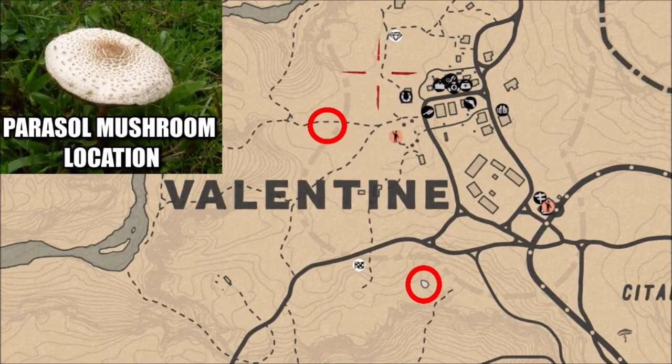What is going on guys, Grave here. Welcome back to Red Dead Redemption 2. One of today's Red Dead Online challenges is to pick five parasol mushrooms. I have two areas marked here on the map right around Valentine. The reason I like coming here is because it's easy to fast travel to this location, go pick these, and go back to doing whatever it was you were doing before.